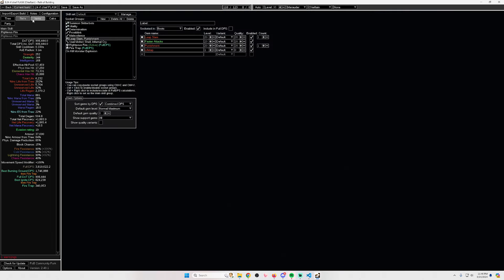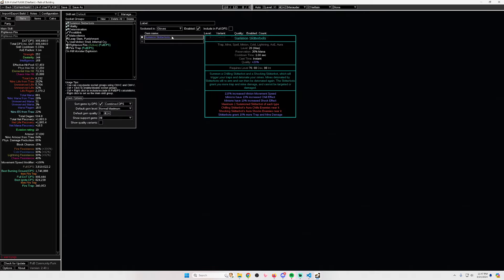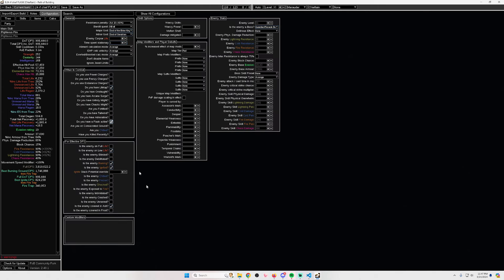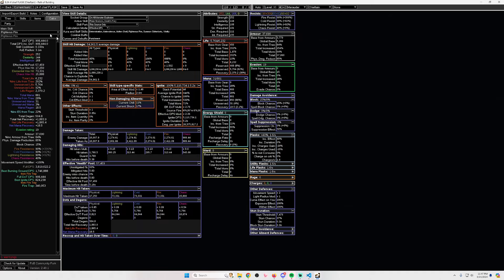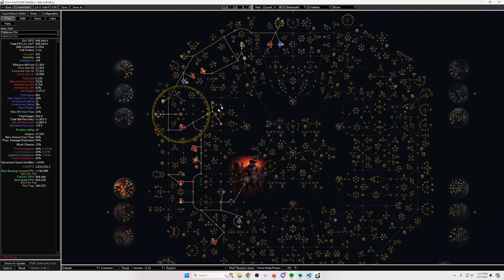Not running purity of fire also means you can run summon skitterbots. Toggling them on and off shows 578k damage difference. Fire builds don't have much increased damage taken, so the 17% shock from skitterbots translates to 17% more damage taken, which is very significant. There's also an 11% chill effect — not great but better than nothing for making single targets slightly easier.